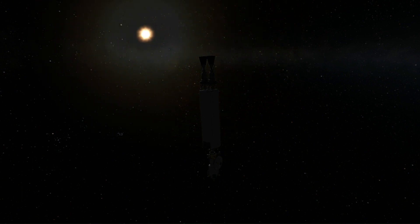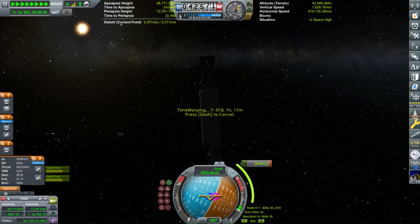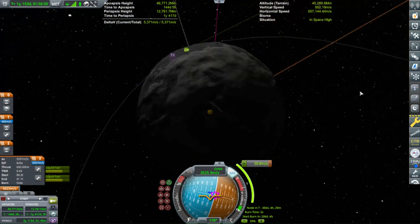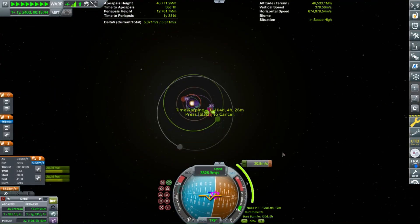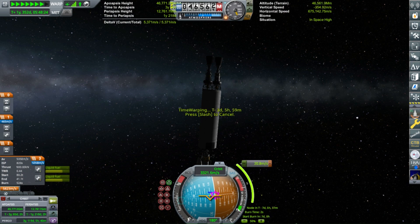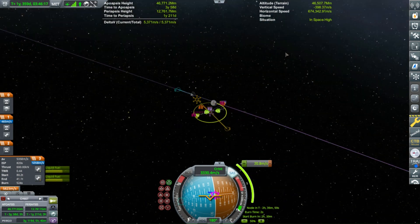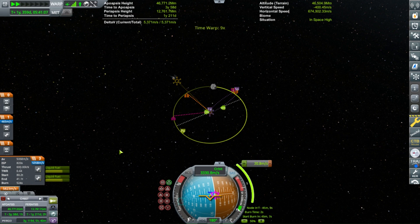I was worried about running out of delta-V on the return vehicle, so I made it as light as possible and I didn't put any reaction wheels on it. There are reaction wheels on the probe core, and the probe core of the transfer stage as well, but that's very little torque. So yeah, it takes a while to rotate the transfer stage when we get to that point.